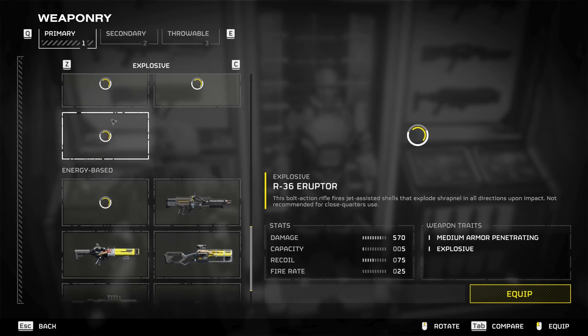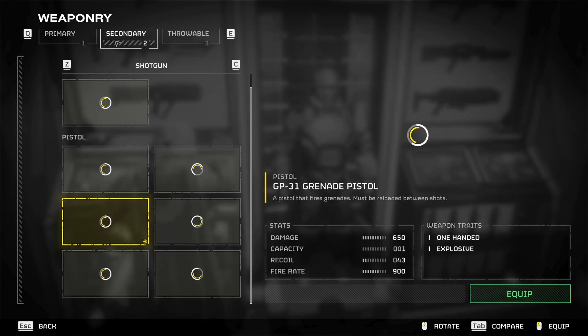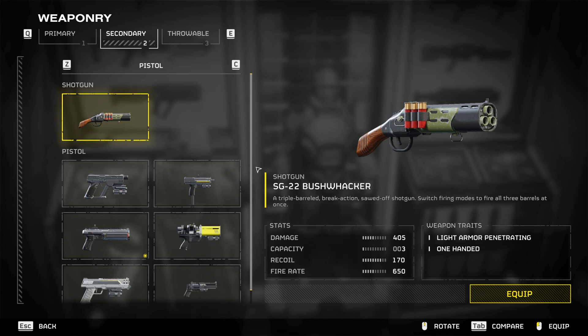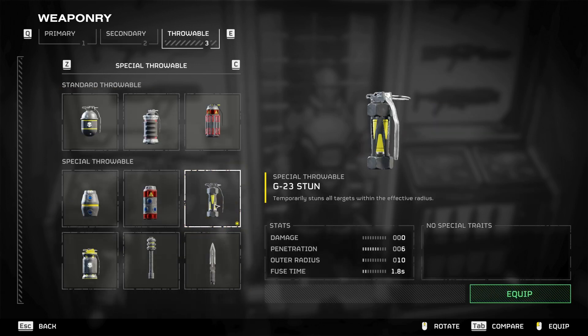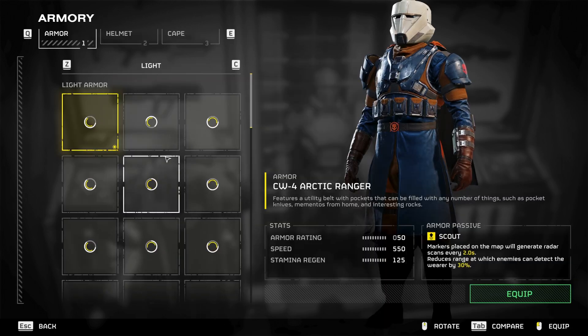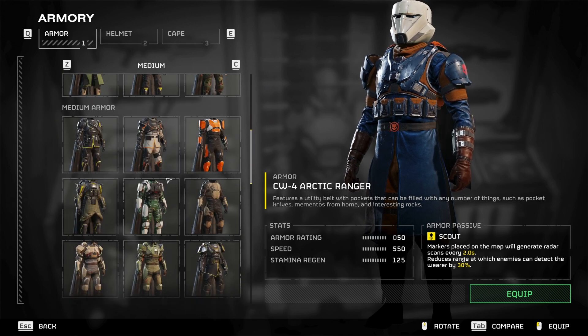For primary we're gonna go with our usual incendiary breaker for crowd control. For secondary, I'm gonna stick with the grenade shotgun, the Bushwhacker. For throwables we're gonna go with the incendiary impact, because we're going for more high kills and crowd control. For armor, we're probably doing a smaller map so we're gonna go medium.